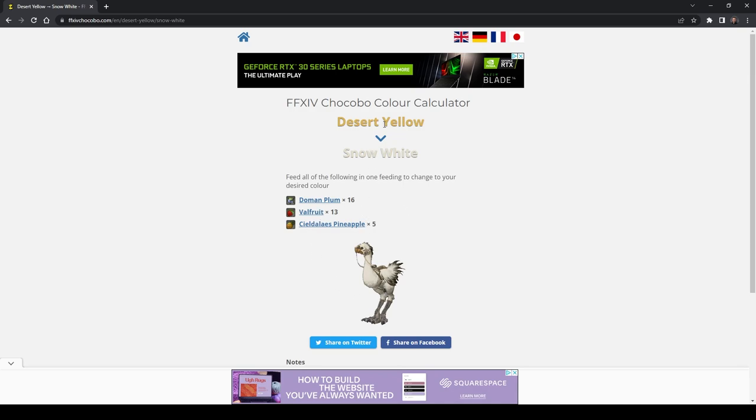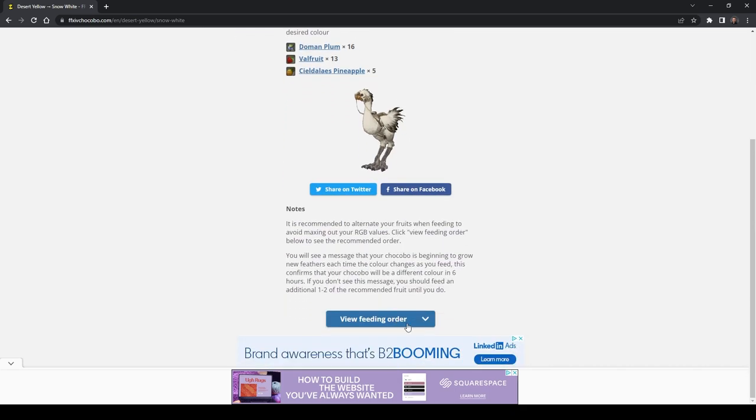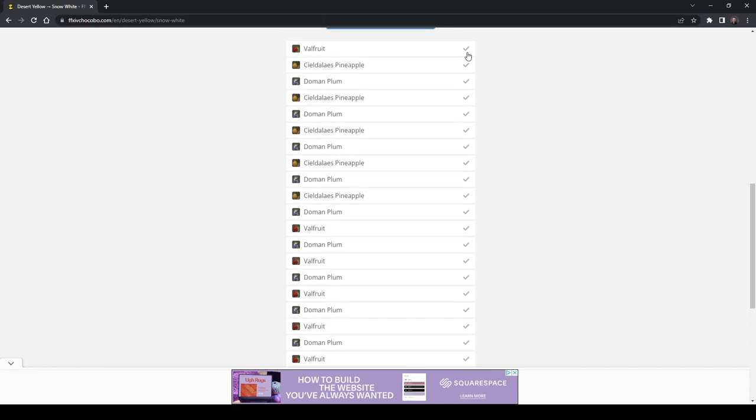Once you do that, you'll see the exact amount of feed you'll need, as well as what order to feed your chocobo. When you feed your chocobo, you will mark off the feed you use, and it gives you a little checkbox feature, which is kind of handy.